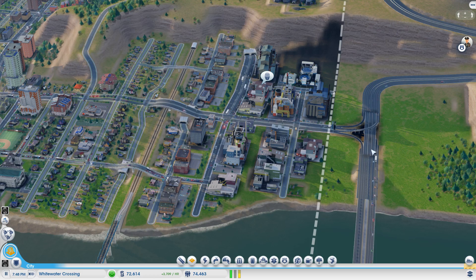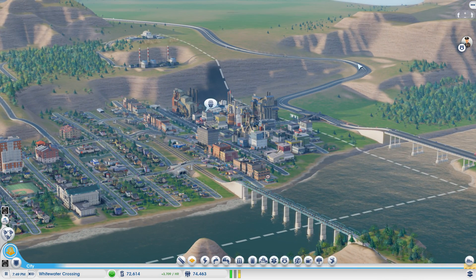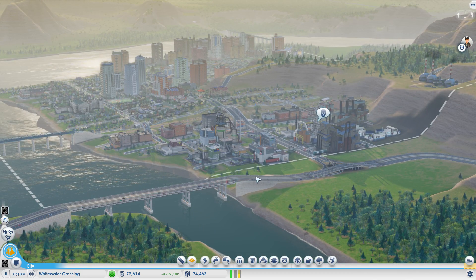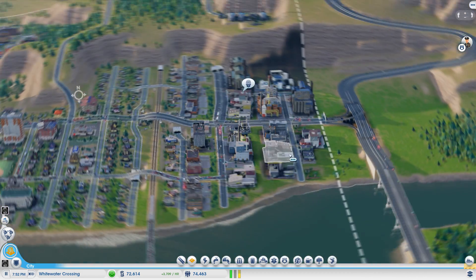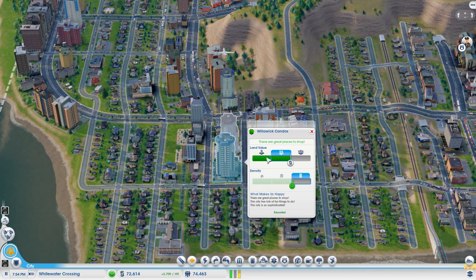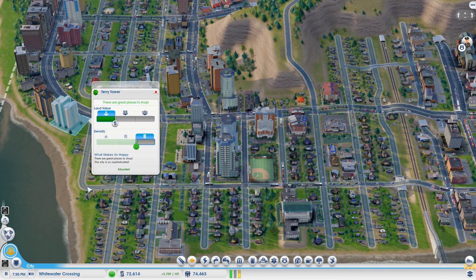Here's the main connection - you can see it's kind of a cool view, it winds up into the mountains there. I've got quite a few skyscrapers. These are mid land value, and these are low land value.